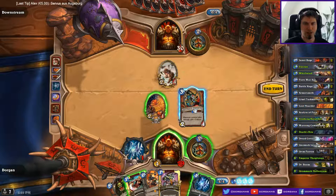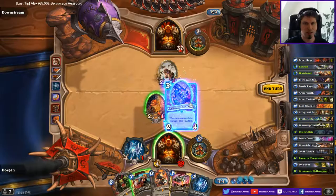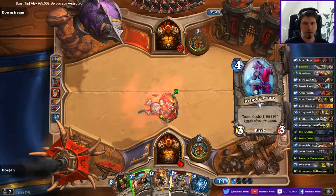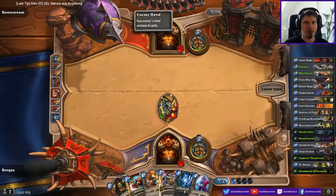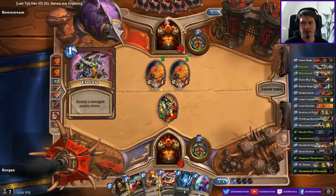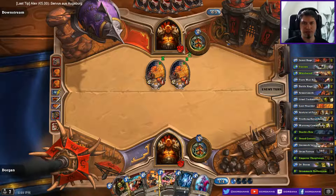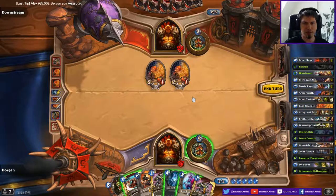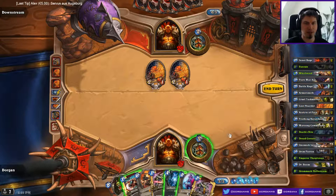Let's just play this and then next turn Deathspite and then Thorazen. A potential 5 damage in case of Fiery War Axe or Deathspite might be enough. Execute should definitely be enough. Patrons would be good. I think I don't want to play the Corsair because the Corsair dies to these two and then they die to my Deathrattle anyways.